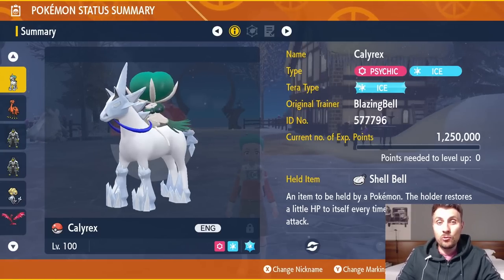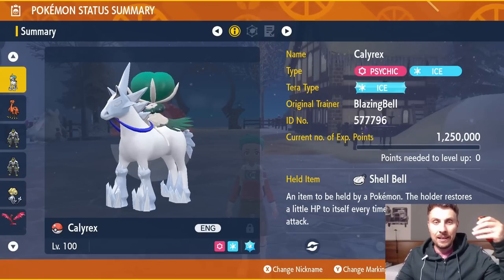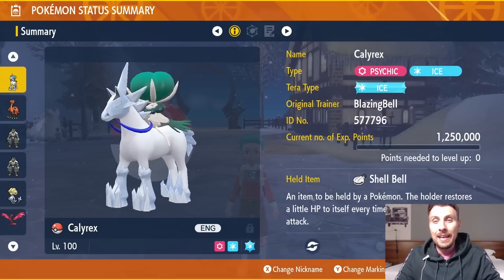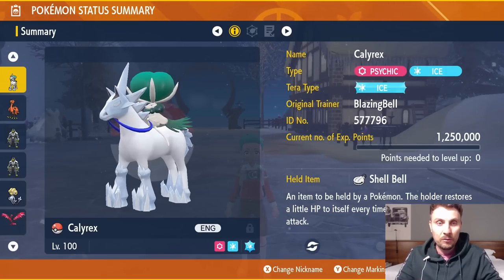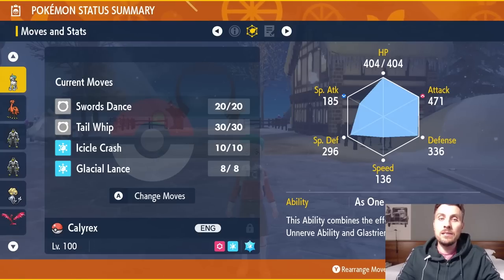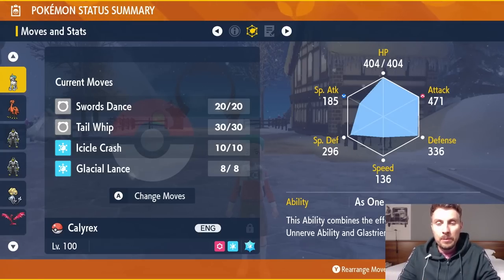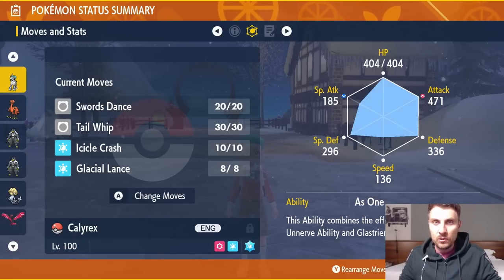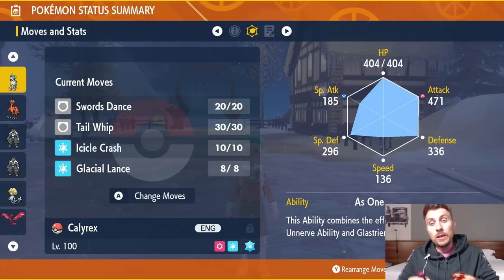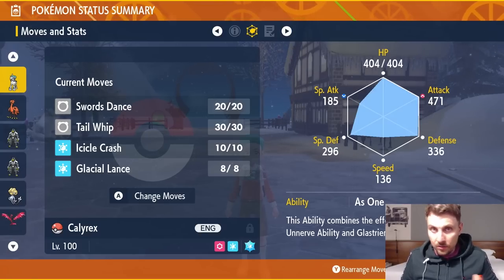With the Hisuian Pokémon covered, let's move on to other available Pokémon. One of my favorite legendary options right now is Ice Rider Calyrex — fusing Calyrex and Glastrier to get the Psychic and Ice type. We use Ice Tera typing and the Shell Bell for recovery. The moveset is Swords Dance, Tail Whip, Icicle Crash, and Glacial Lance — its signature Ice-type attack. The As One ability combines Unnerve and Chilling Neigh.